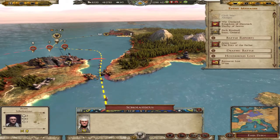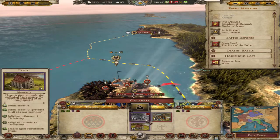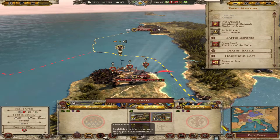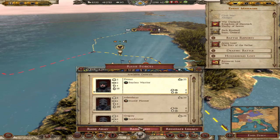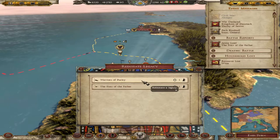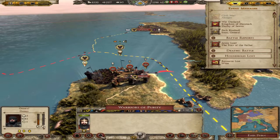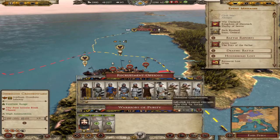Let's go to Croton - anything need fixing? Not really. But we do need troops, so let's raise forces. This guy Donut - he's a fearless warrior, we will have him. We'll reinstate a legacy. Purity reinstated - marvelous. And we shall recruit some troops - plenty of these archer types.